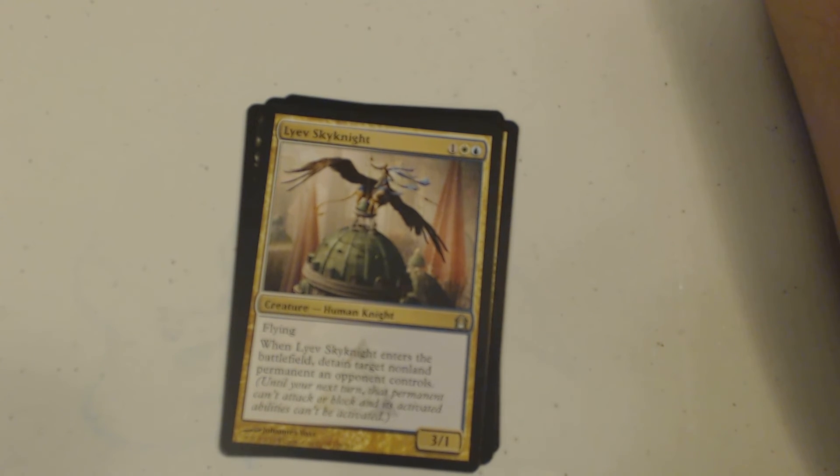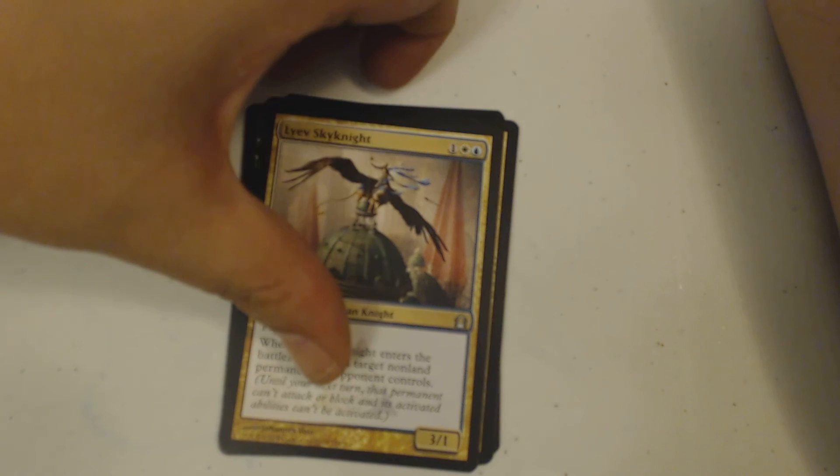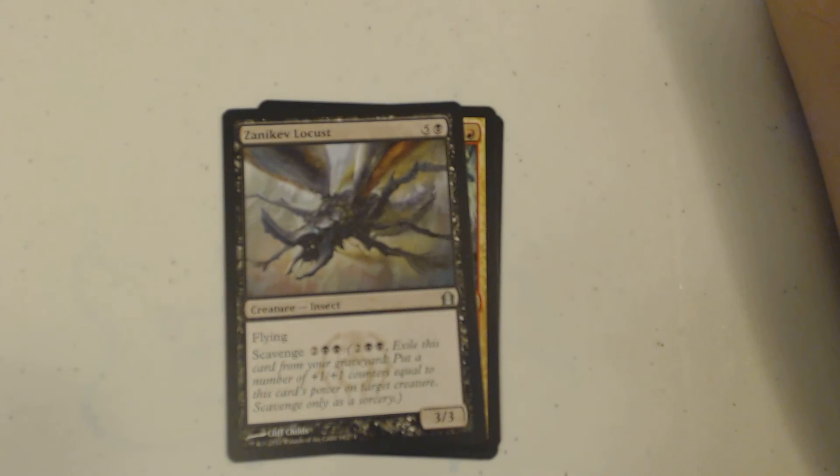Next up is aLave Sky Knight, a three-drop human knight, three-one with flying. When it enters, detain target non-land permanent an opponent controls. Then I got a Zanikev Locust.